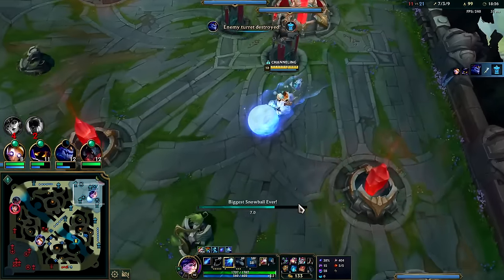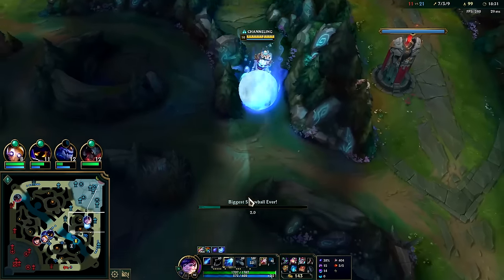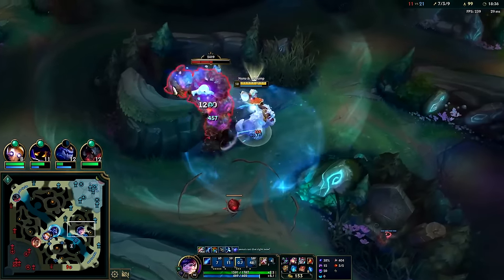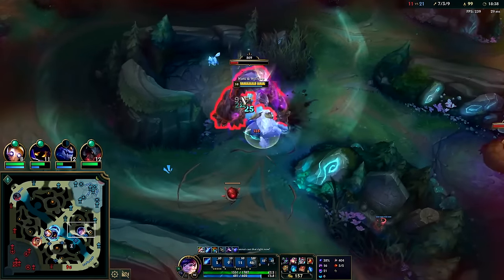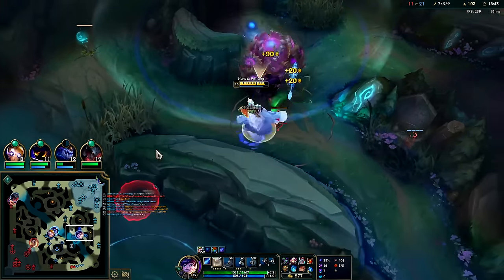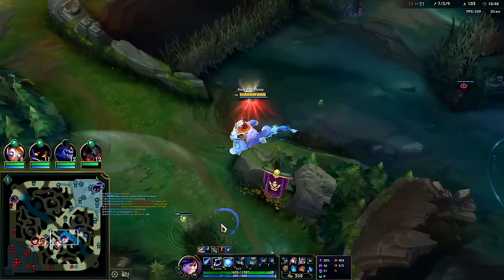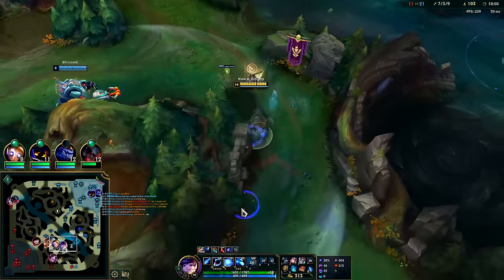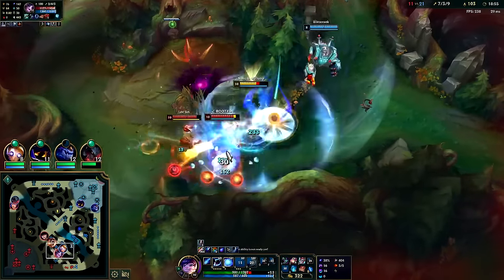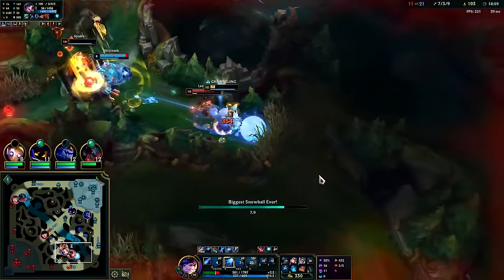The only thing W really counters is slows because Nunu is immune to slows while on his W. I want that red buff. I don't have R, kind of sucks. Seems like they're all kind of coming over here. That sucks — you take so long to get revved up. I might have just threw the game a little bit there.